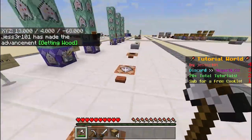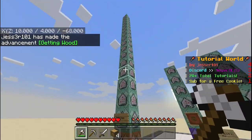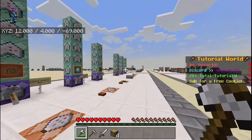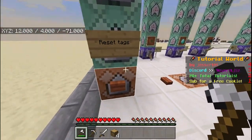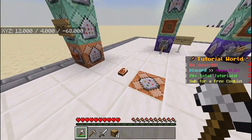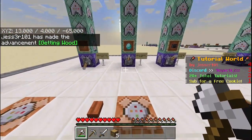However, if I click this button to reset tags and then try again, I'll get the achievement. So basically there are a lot of commands here but it's really not complicated — I'll explain it at the very end. You can use it to reset tags so you can complete all the advancements again once you've completed them if you want to.